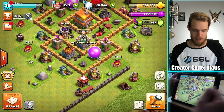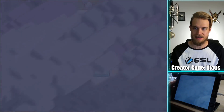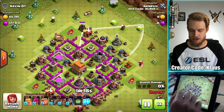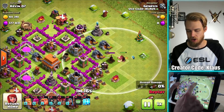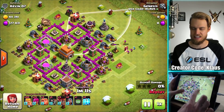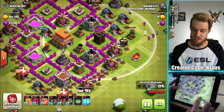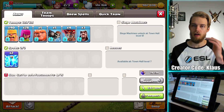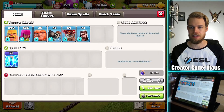I didn't see the sweeper. Let me go look at that replay real quick. It was up here — I could have easily taken it out because I wiped out the air defense and the wizard tower on the outside. I didn't see it, but it didn't really affect anything. That archer tower there was the main issue. My bad — it was above that square that was empty. It was confusing.